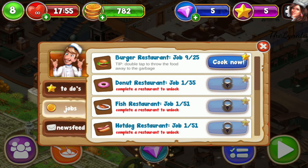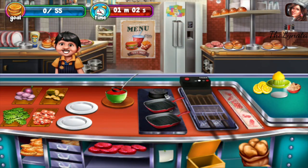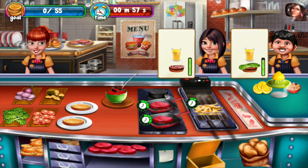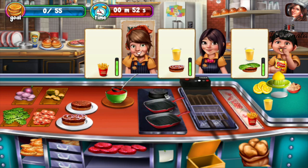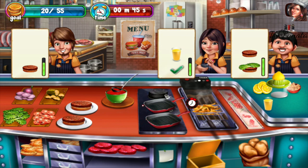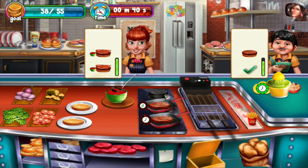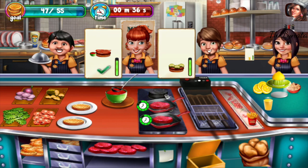Now we'll cook together and I will show you three more new things starting level nine — even one more new thing. First were the onions, the red onions, then the pickles, then I received the fryer for the fries, and now in this level I can add tomatoes to my burgers.